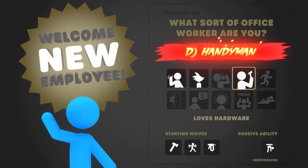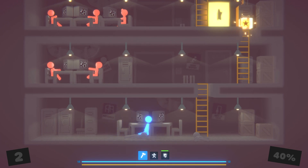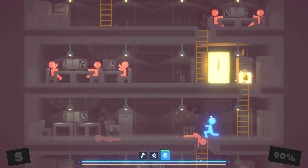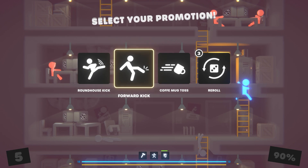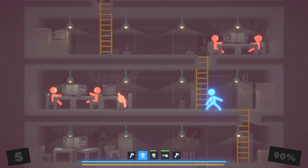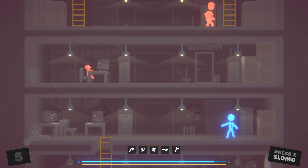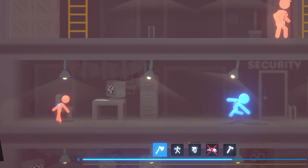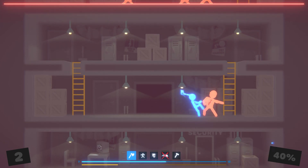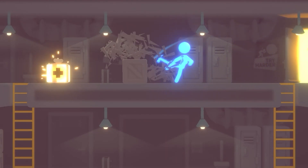We're going to try the handyman because he's smart enough to come with a hammer. That's actually really powerful, and then there's a staple gun too. As long as I can time it right to hit guys with the hammer, that's going to be big damage. I like the hammer toss so much I'm going to go for coffee mug toss — that way I have two ranged things. I'm also going to upgrade the hammer. This guy's a savage, just hammering everyone in the office. There's the upgrade I wanted — we're going from a hammer to an axe.